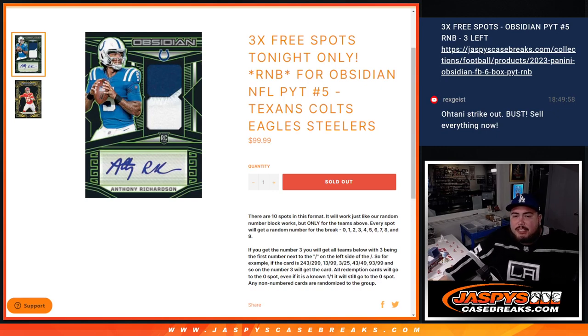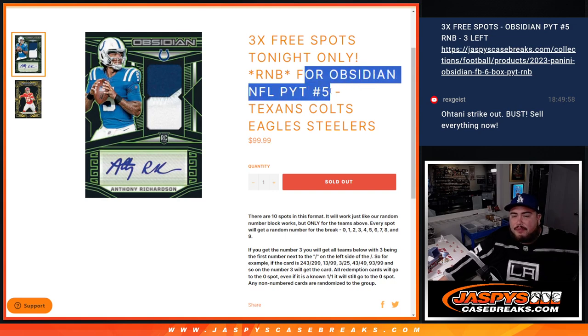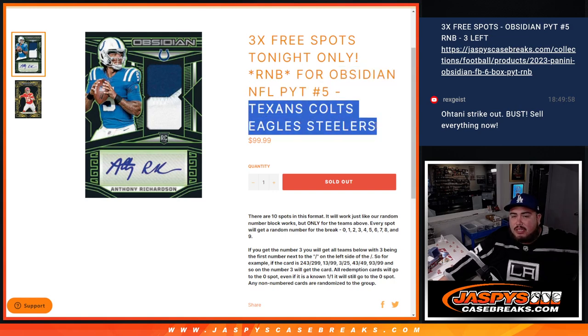What is up everybody, JC here for JaspiesCaseBreaks.com. This is a random number block for Obsidian, pick your team — number 5 guys. Features the Texans, Colts, Eagles, and Steelers. You get a piece of these four teams via the serial number.